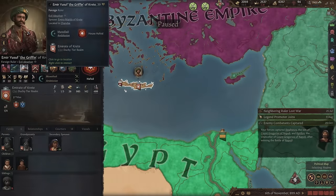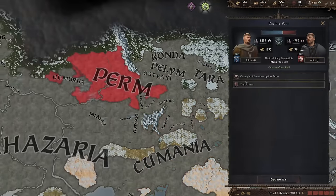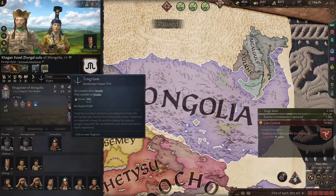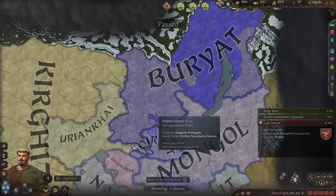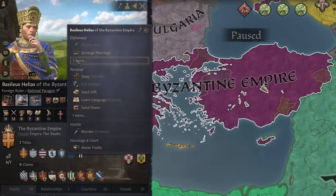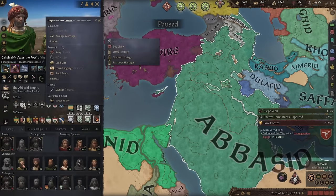Still not yet in range of the Abbasids, so let me get something a little closer. I can also try to seduce my wife again. Now I'm in range. I got the claim on Perm — let me attack for it. I'm also a legendary figure finally and can take this decision, but I'm going to wait. For my final claim, if the Empire of Mongolia or Kyrgyz exists, I'll go for a claim just bordering their borders. Otherwise, I'll go for a county with the Buryat culture. With all that piety, I can buy a claim on the Byzantine Empire for 2,000 piety. I also need about 4,000 to reform my faith, so I can also buy the Abbasid claim and the Khazaria Empire claim.